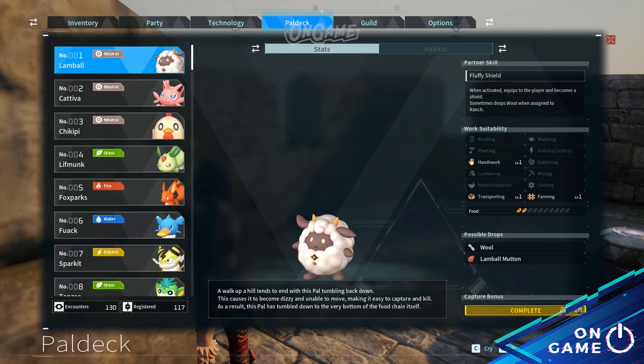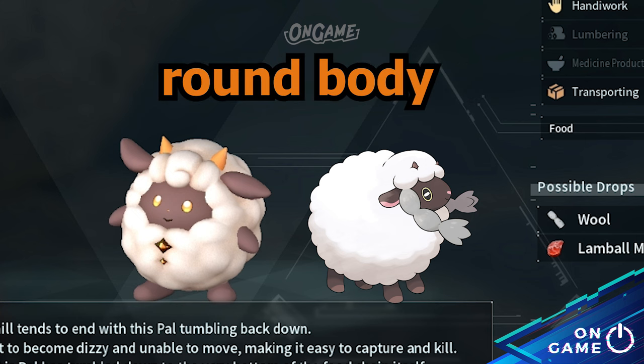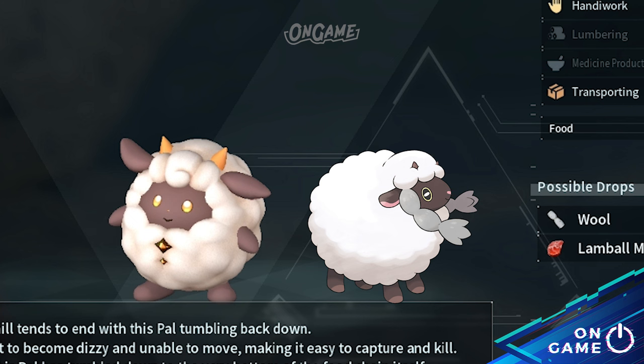Starting from Pals deck number 1, Lamball. It's obvious, isn't it? Same fluffy fleece, round body, cute face, same little horn — it's just too cute. The difference between these two is Wooloo walks on four legs while Lamball walks on its two feet.